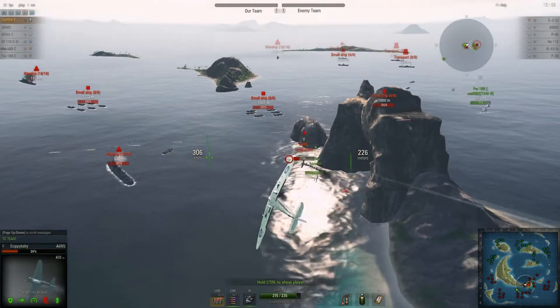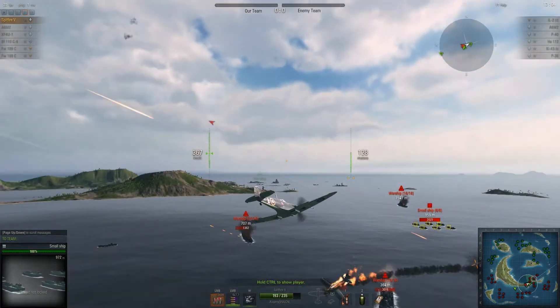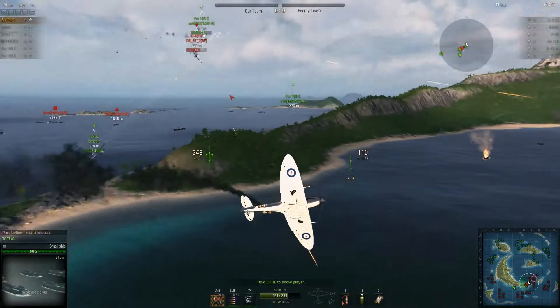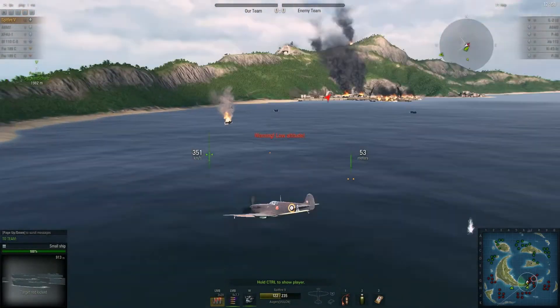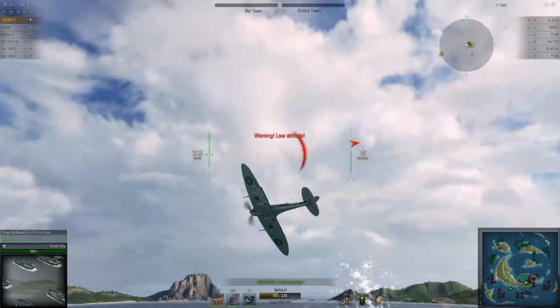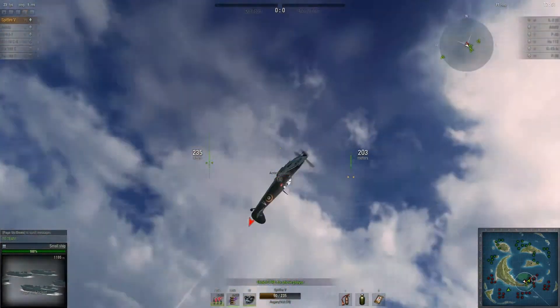The A6M2 has a friendly A6M2 on its tail so it's not having a good day, and that one's destroyed. Now the Ki-43 is on my tail, which is the worst place you want a Ki-43 to be. I have to do some energy fighting here — putting my nose up, putting on my boost, and rolling a bit to try and throw off its aim.